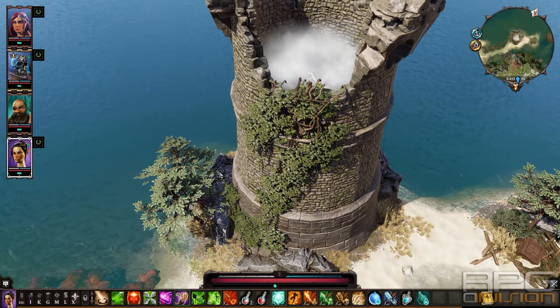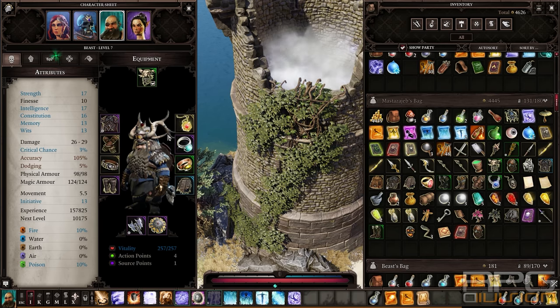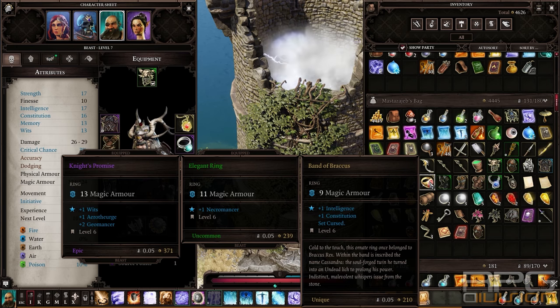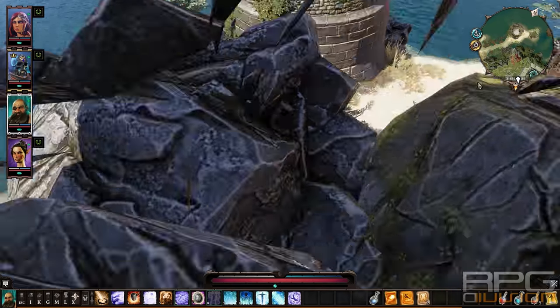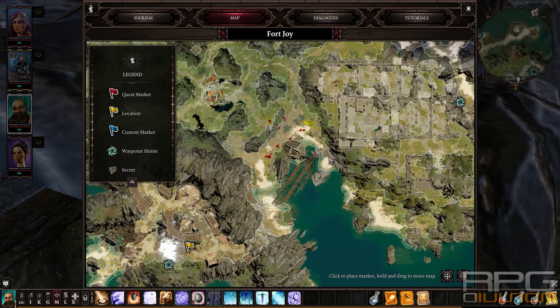That's for the armor pieces. Now for the ring - you will get Braccus's Ring also in the mysterious caverns where you get the Heart of the Tyrant. When you kill that Trompdoy character that is constantly provoking you, it drops there. So it is the same location as the Heart of the Tyrant, where the entrance to the hidden cavern is.